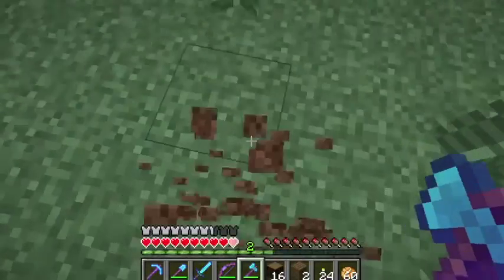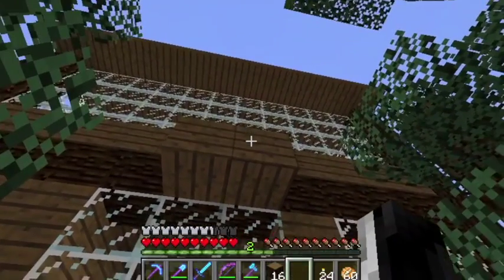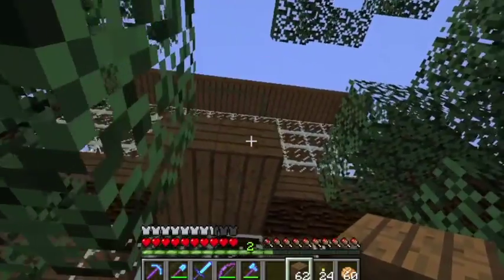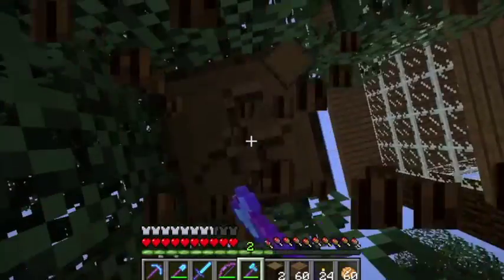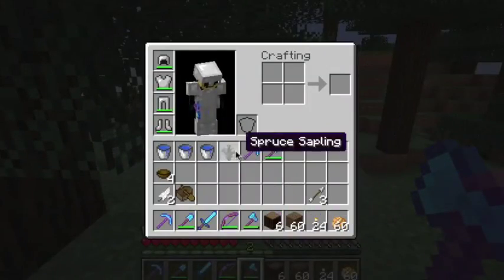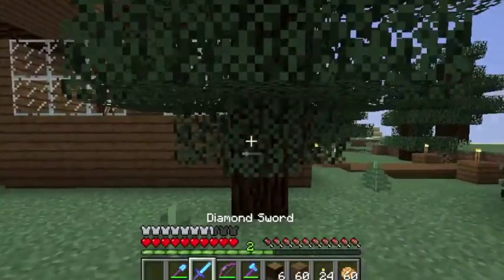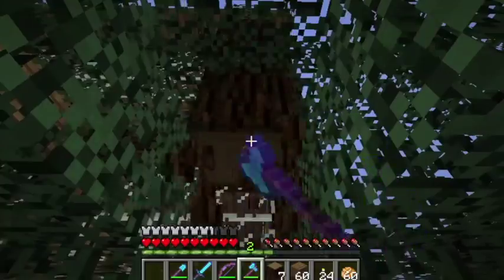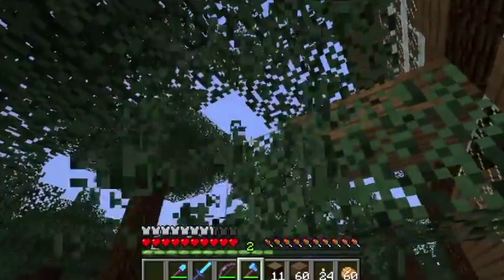Well, don't fall down there — that's probably not the brightest idea, but it works. Let's make some more planks, and we will go ahead and get this tree out of our way so it will not impede our building.